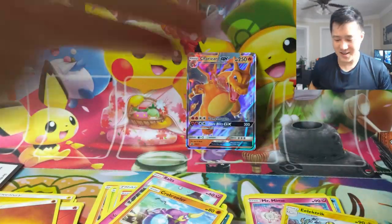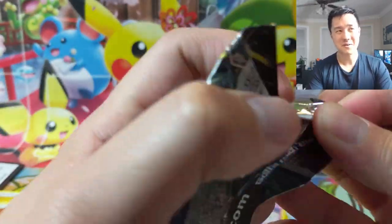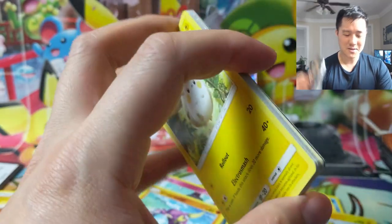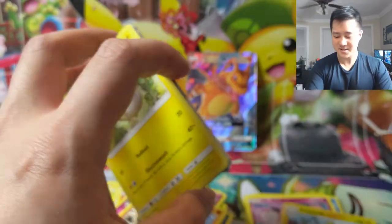It's funny because if you pull a Guzma in Hidden Fates there's significant overlap between the two sets - not only the Charizard but the Guzma - and those are both home run hits. So this has turned out to be a good opening.